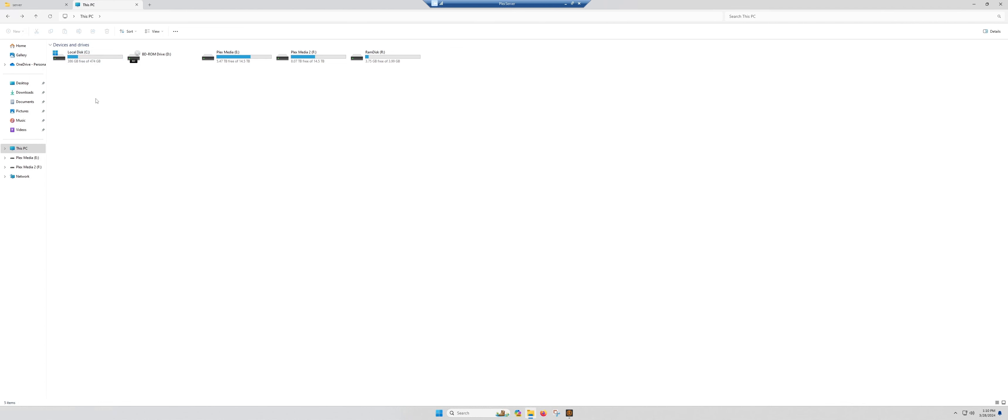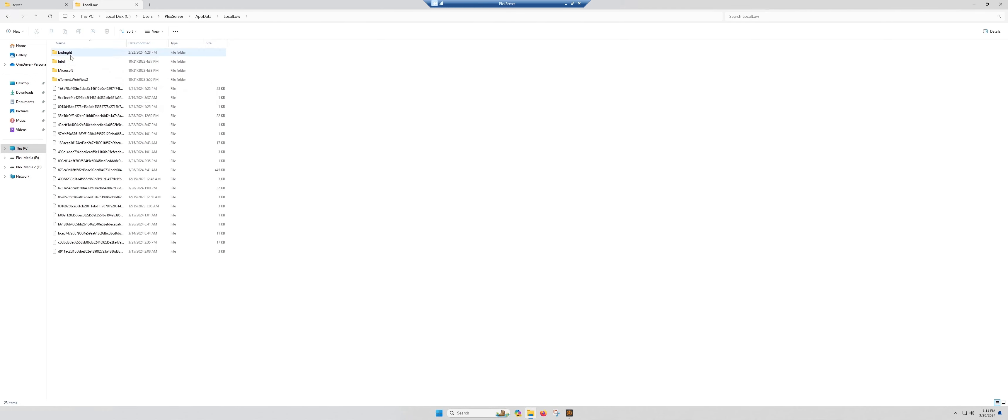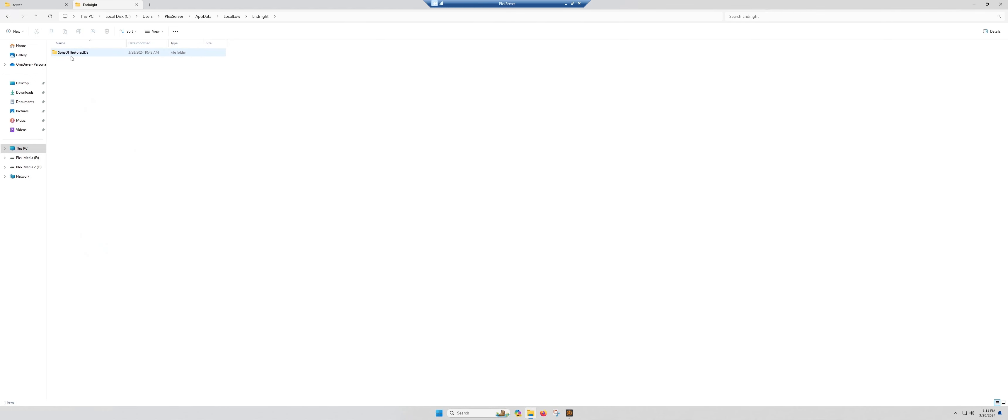These first couple of steps everyone can follow, and then I'll show the differences. So you're going to go to This PC, your C drive, Users, click on the name of the computer. In this case it's 'plex server.' I'm on Windows 11. You have to first show hidden files, and then click on AppData, then Local Low, then Endnight, then Sons of the Forest, and then Saves. Okay — Dedicated Server.